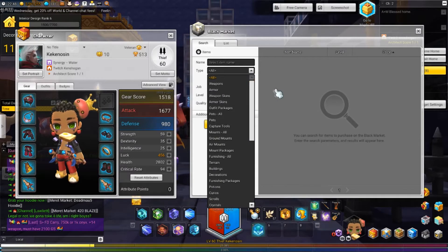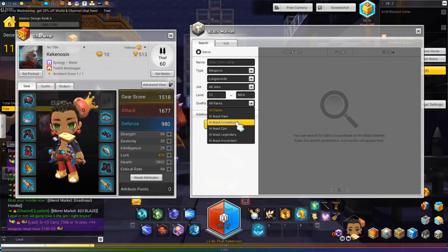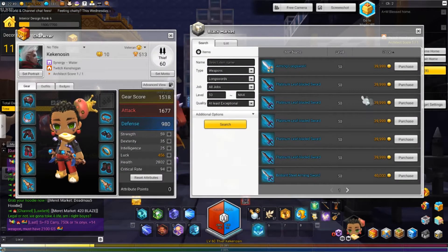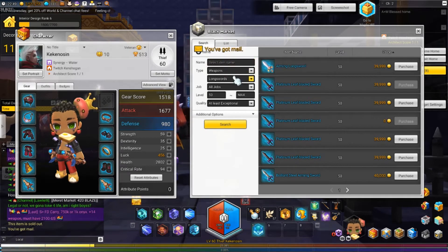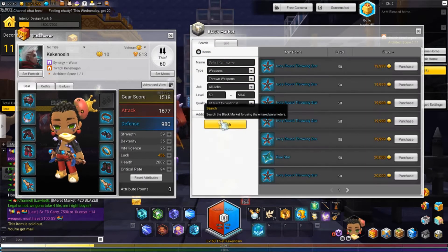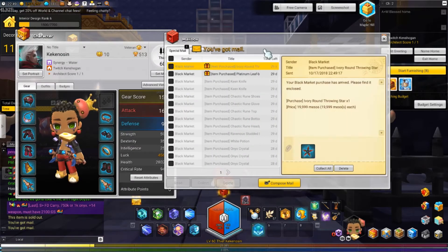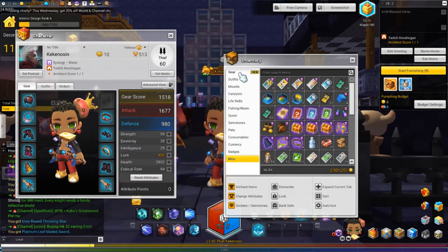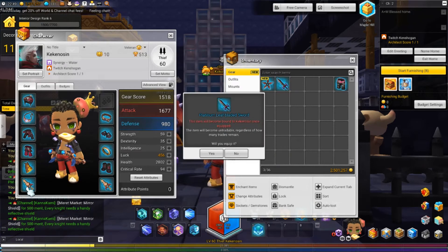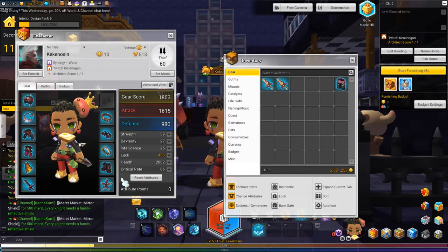What I'm going to do is get two different main hand weapons from two different classes and put those on instead. I'm going to grab a level 50 longsword — there we go — a level 50 longsword. And then let me grab a throwing star. Throwing star, boom. Now watch carefully, you'll see some magic.